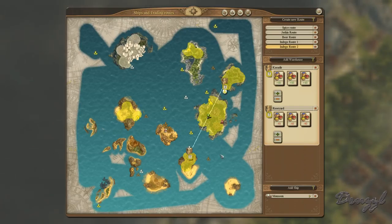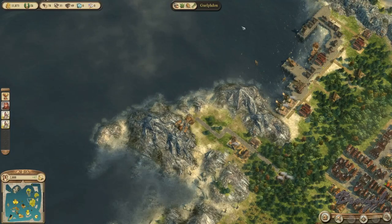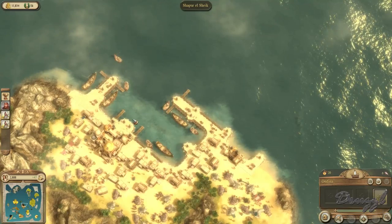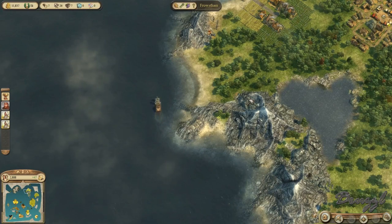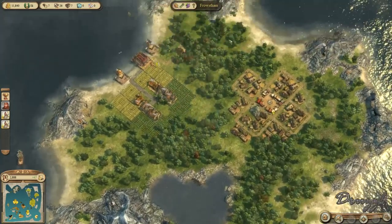There's a route that doesn't have a ship — oh it does. I built that ship because we were going to try to mine this island, that's what it was. That's fine, it gives me another trading ship anyway.